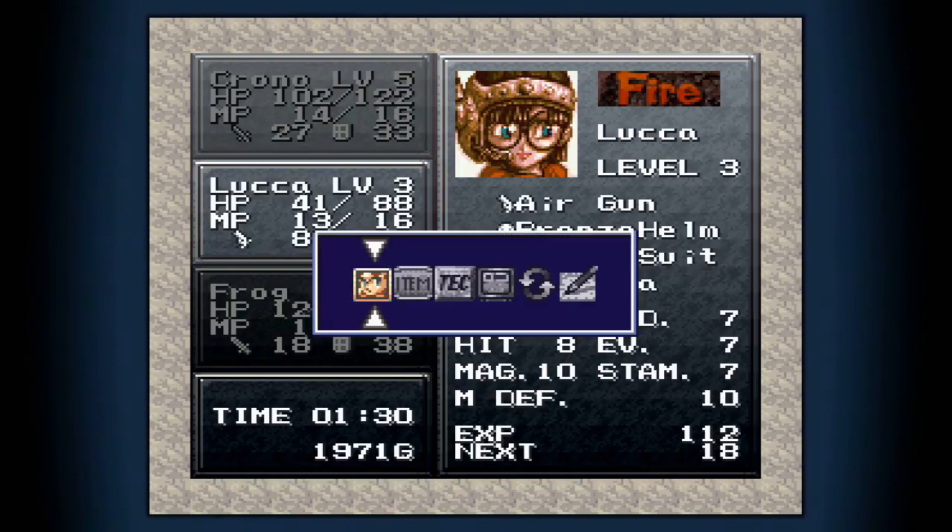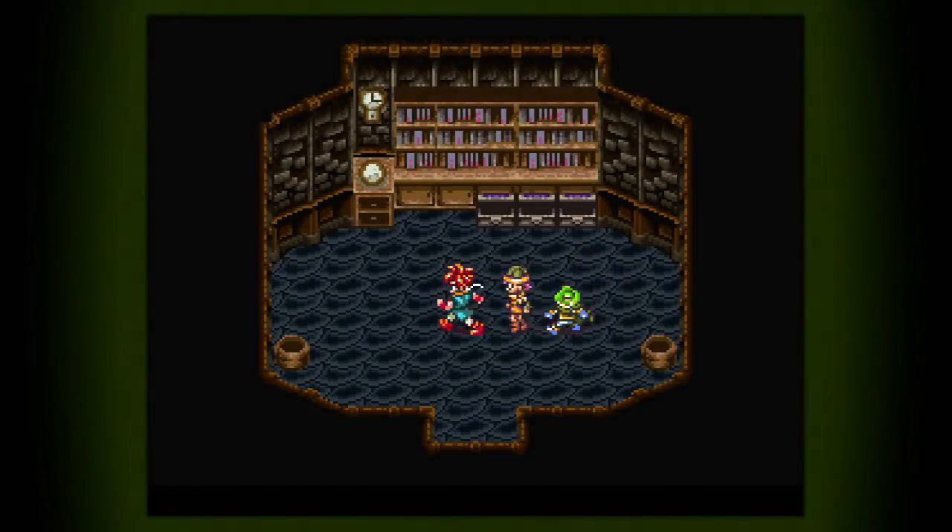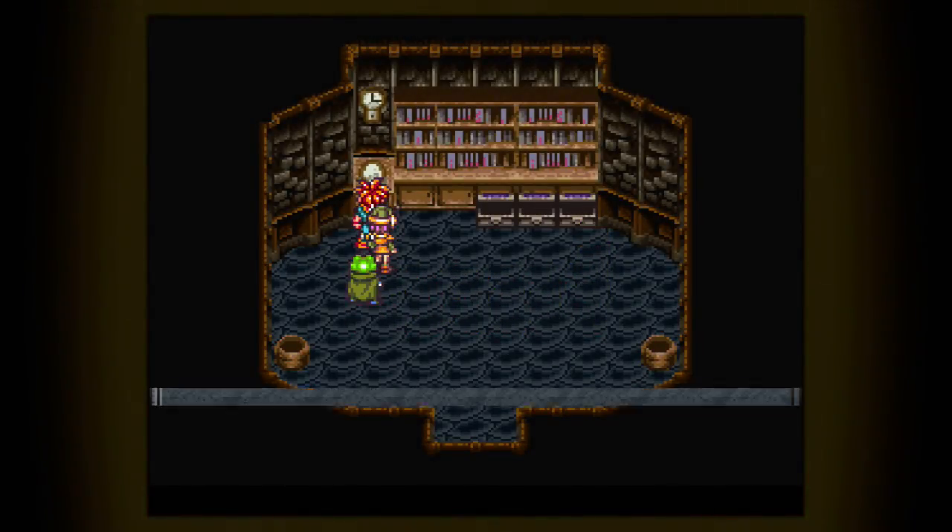The humans were held captive but didn't seem too eager to walk out of here. We got a little loot room - a Maiden Suit, a Tonic, and an Aether. Give the Maiden Suit to the only maiden in our team, Luca. There we go, 33 defense - she's up to par with Chrono now, just lacking in attack, but she has that sweet magic which we're about to see be extremely effective.